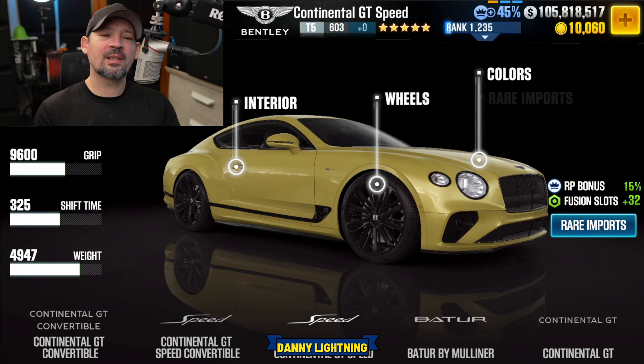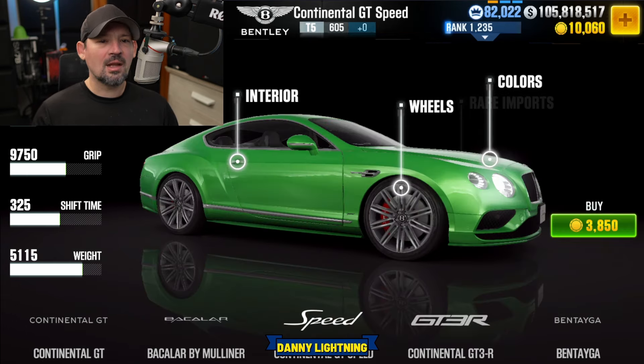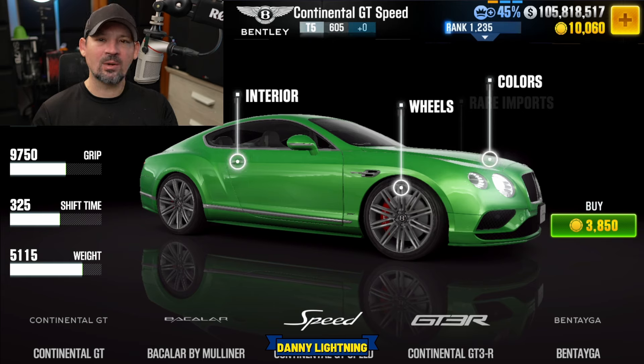Let's go ahead and check out the upcoming Prestige Cup car, and then we'll talk about some other events coming up as well. So there is actually more than one Bentley Continental GT Speed, but there's this one right here — the 5-star Tier 5 version. And then we have another one with no stars; you can buy it for $3,850 game cash, or you can pull it out of a crate where I think it has 3 stars. It's probably the 5-star version, more than likely.